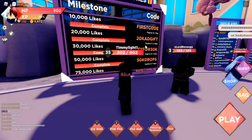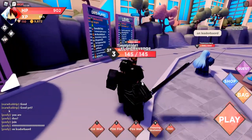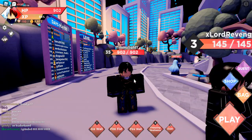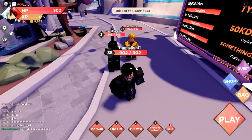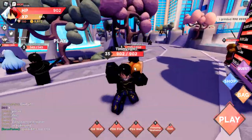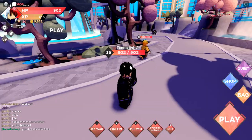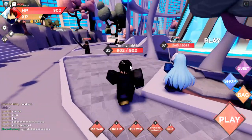Number one: check out the codes board over here. Like I said in my code video, these codes all do specific different things. If you use all these codes, you'd have tons of double XP, two times drop rates, and a ton of gems which all help. The codes make your life a lot easier, so use codes — very helpful.